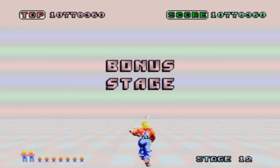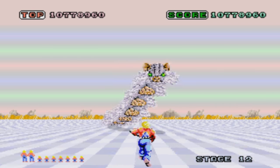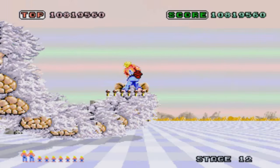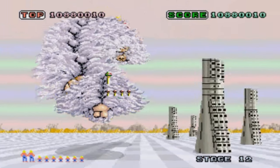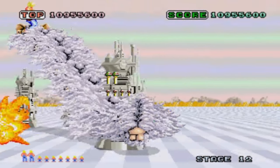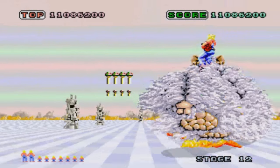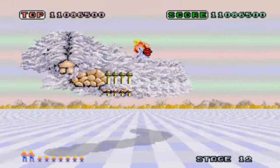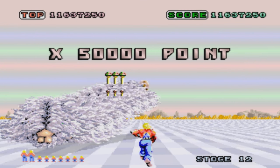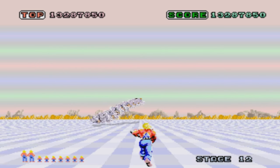There was actually a crossover game between Fantasy Zone and Space Harrier, developed in 1991 by NEC Avenue. It features Opa Opa from Fantasy Zone, has 9 levels, and combines gameplay elements from both franchises. There's a bootlegged version out there, and ISOs that you can download for your TurboGrafx CD or PC Engine CD emulator. At a later time, I'll definitely have to talk about that game. I hope you enjoyed this review of Space Harrier on the arcade and Sega Master System — thanks for watching.